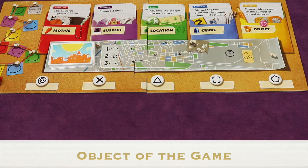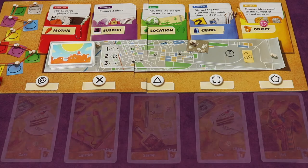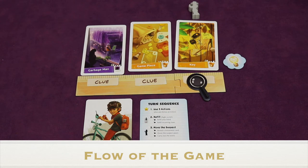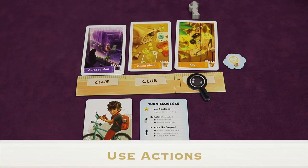The object of the game is to work cooperatively to solve all five aspects of the case: motive, suspect, location, crime, and object. You solve an aspect by getting five pieces of evidence confirmed of the same type. Players take turns in clockwise order, and each turn consists of three phases: using actions, refilling some cards, and moving the suspect. The active player can use up to three actions.